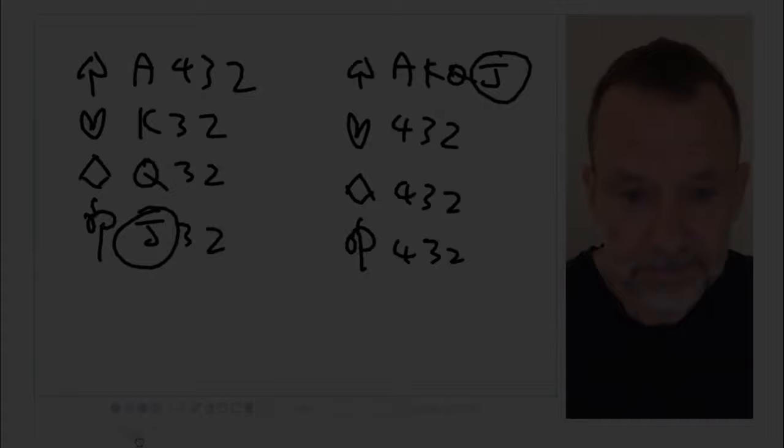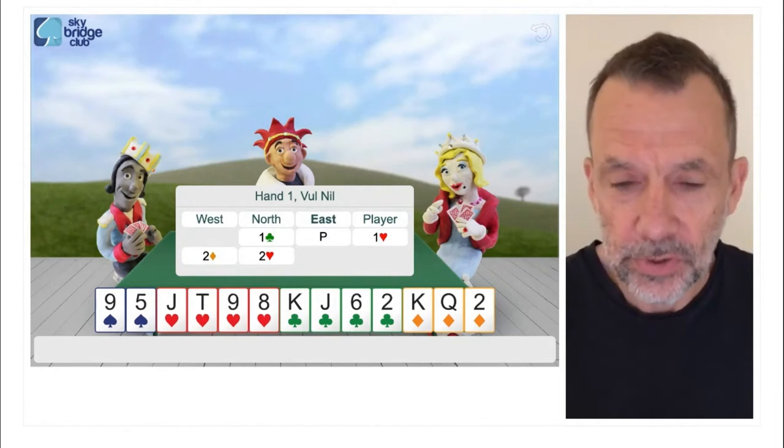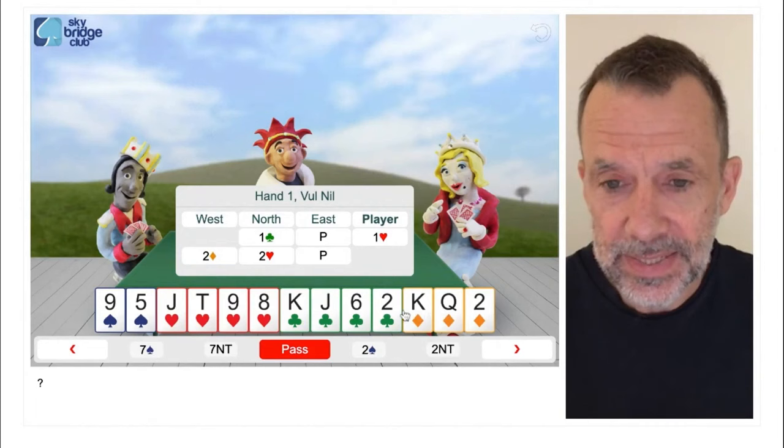Back to our hands. This is the first hand again. One club, I'm going to bid one heart, west bids two diamonds, north bids two hearts. This is just bad - king, queen of diamonds.